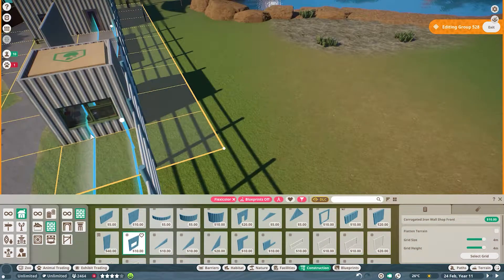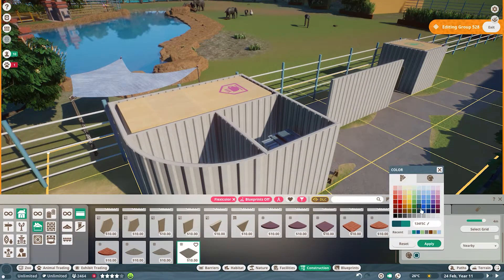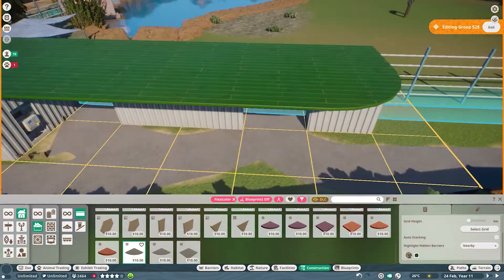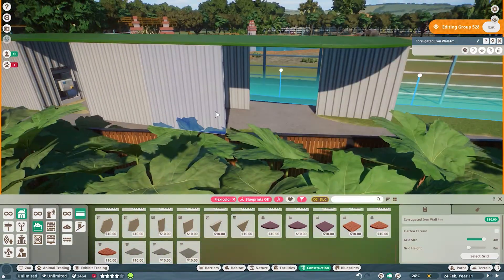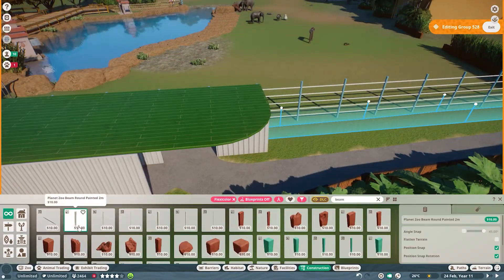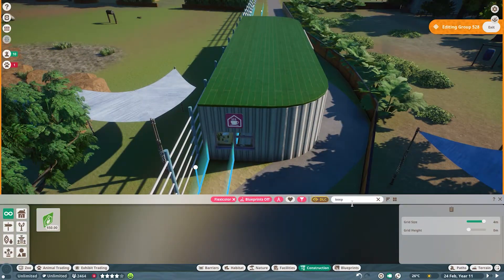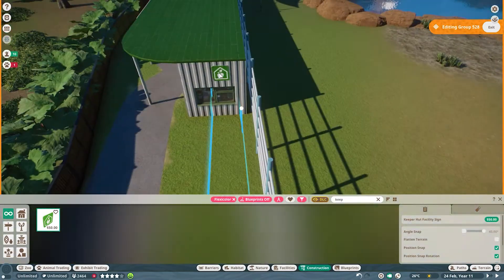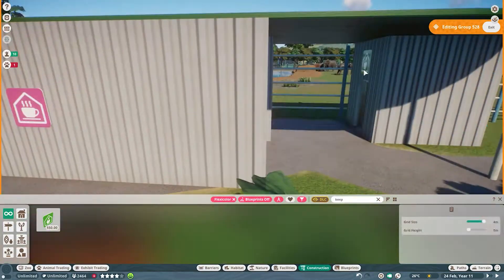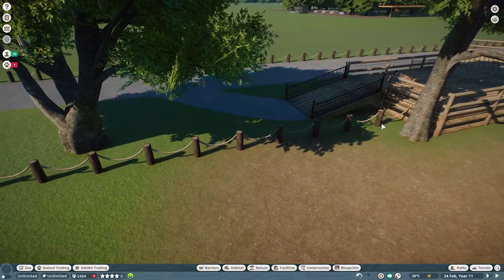They do have their own little section back there. Those animals are very shy and get scared really easily, so they tend to hang out way in the back and don't really come close to the deck I built. I may need to move some things around. I know in other zoos I've had these in, they struggle with being stressed out. Props to the Houston Zoo — they did give them a nice little area behind a fence where guests can't see them, so they can go hang out by themselves.